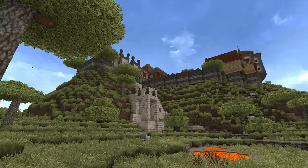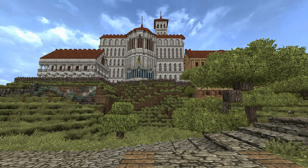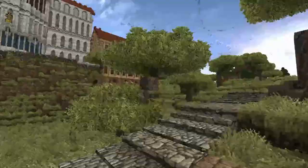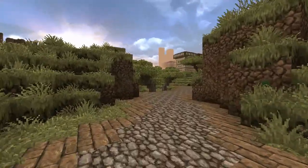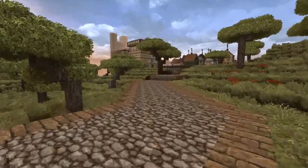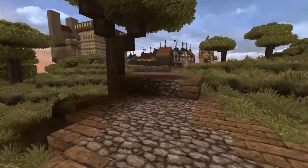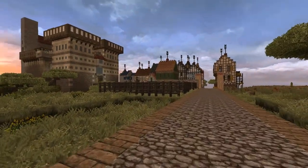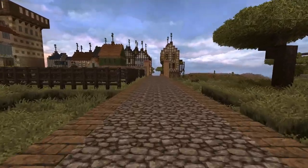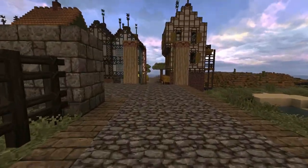I said I wasn't going to build big anymore, and then I did a pyramid. As the sun goes down, we'll walk back to our small fishing hut, our small harbor town. Still a lot of work to do, but the great thing about Minecraft is you're never really done. Far off to the north is the old Egyptian kingdom, as we'll call it.